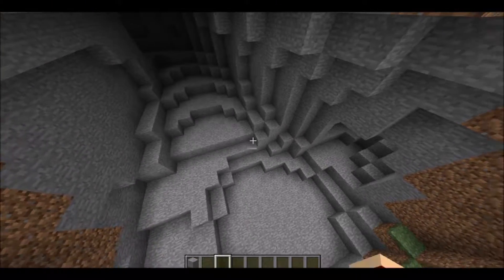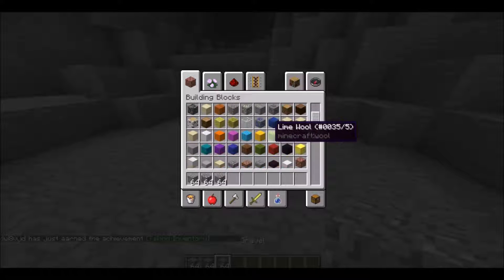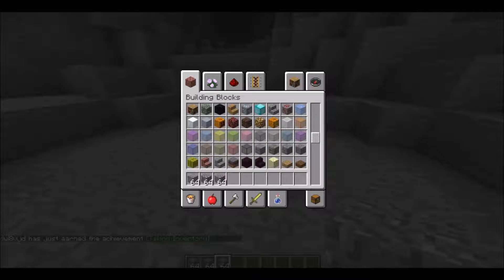Now that we've done this, we're going to start off by getting some andesite, some cobblestone, and maybe a little bit of gravel if you feel like it. Those are the three main ingredients you're going to need.